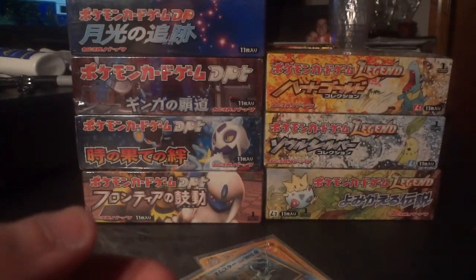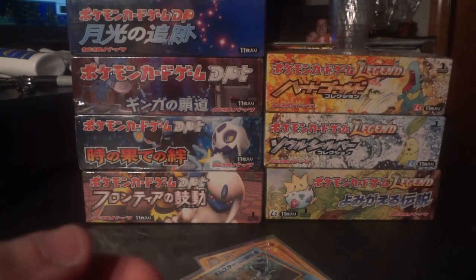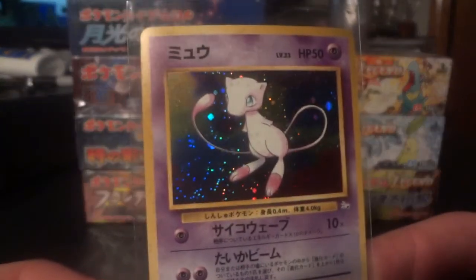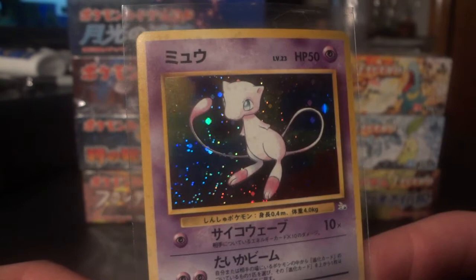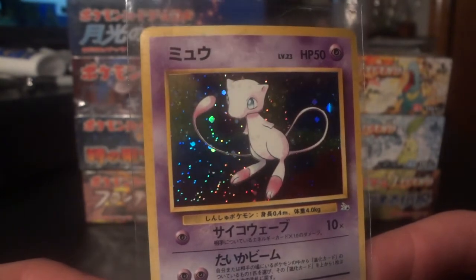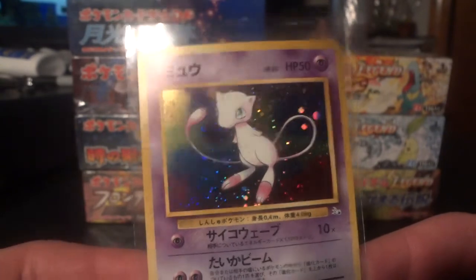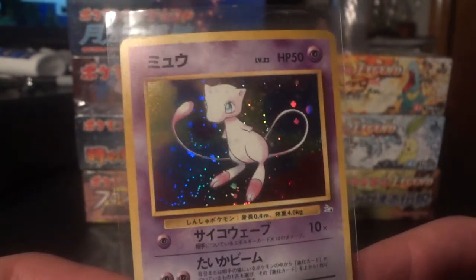But the real prize that I bought — the card that completes my Japanese Fossil set — is the Mew Holo. Amazing card, really really awesome. So stoked to have it now and in mint condition. That rounds out my Fossil set, so big thanks to the Cat's Meowth.